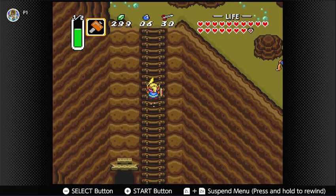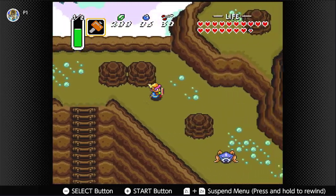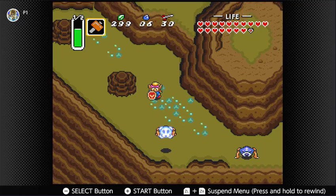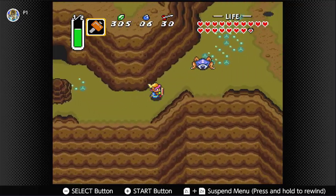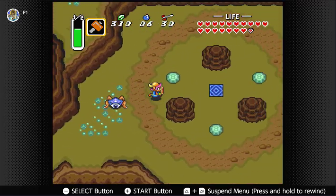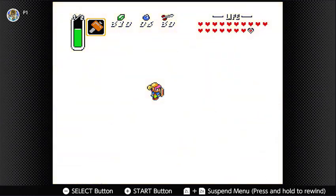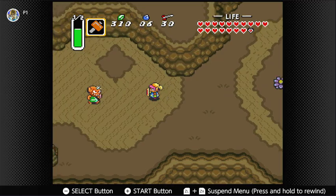So with this, we are pretty much ready for the final dungeon. I keep calling it the final dungeon because it's where the seventh crystal is — there's technically one more after this. You guys have seen the massive castle on the Dark World map, as long as I've been referring to it.